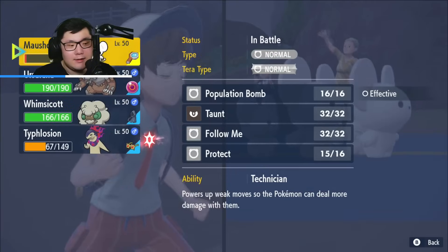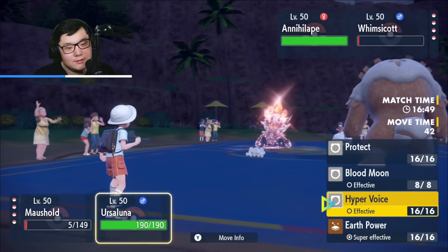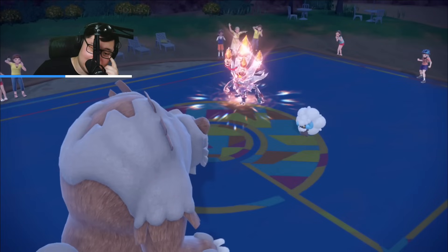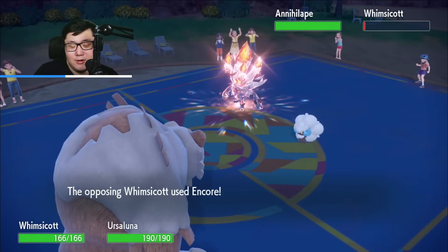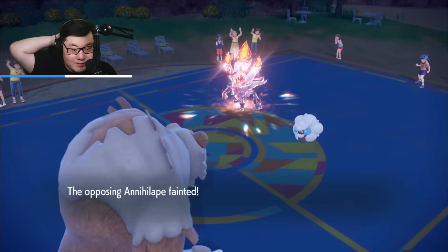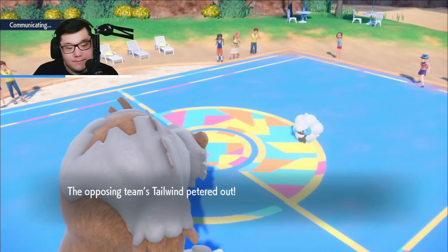Drain Punch shouldn't pick up a knockout into Ursaluna. I want to go for Hyper Voice and Earth Power the Annihilape. Earth Power Annihilape is fair - they could Protect though. They do Encore themselves - interesting! I could have used Follow Me, but they go for Drain Punch and it's not a boosted Annihilape, it's neutral, so Earth Power should KO. Earth Power lands - would have been shocked if Annihilape hung on. We've maneuvered around the super threatening Annihilape. I did not expect Annihilape to take the Eruption that well.